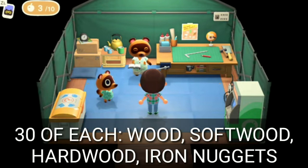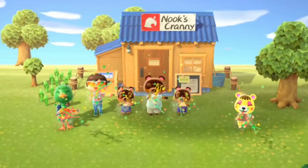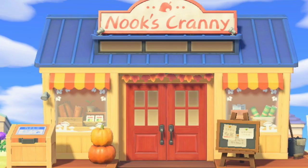Tom Nook will have you gather 30 of each material: wood, softwood, hardwood, and iron nuggets. Once you give him these resources, he'll have you pick out a plot of land to put Nook's Cranny on, and then it'll be open the next day.